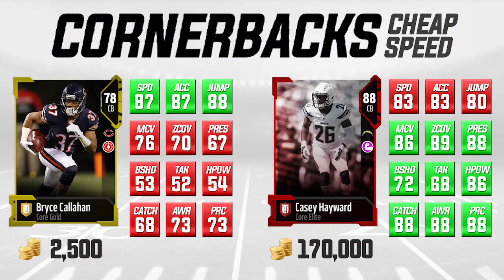The first comparison we're looking at is a 78 overall Bryce Callahan gold card versus an 88 overall elite Casey Hayward. Casey Hayward is obviously the better card and goes for 170,000 coins, while Bryce Callahan is only 2,500 coins. I call this a card that gives you cheap speed at cornerback — Bryce Callahan has 87 speed, 87 acceleration, and 88 jumping, which actually blows Casey Hayward out of the water in those three attributes.